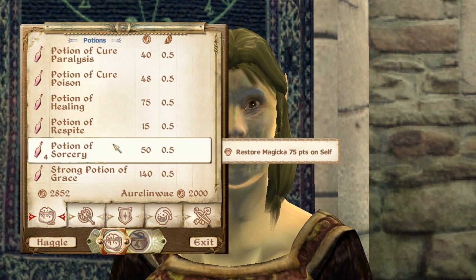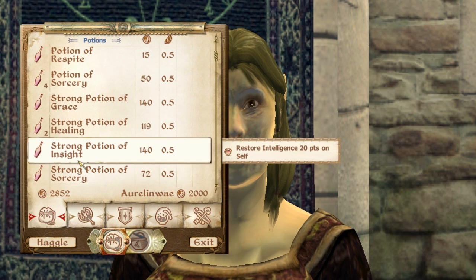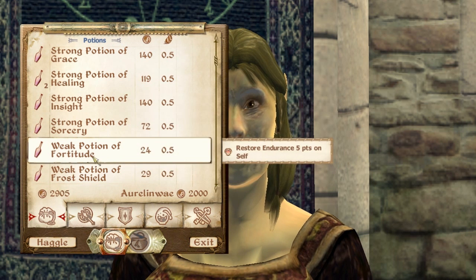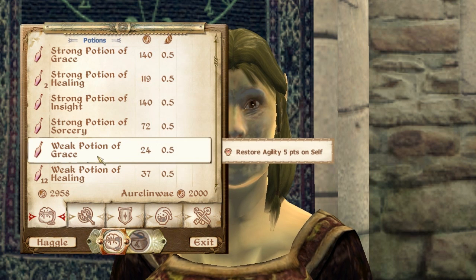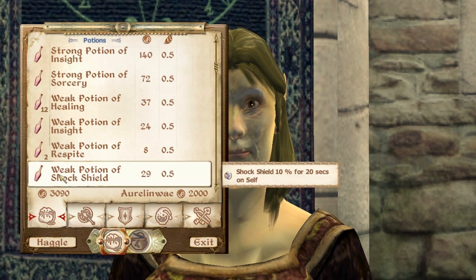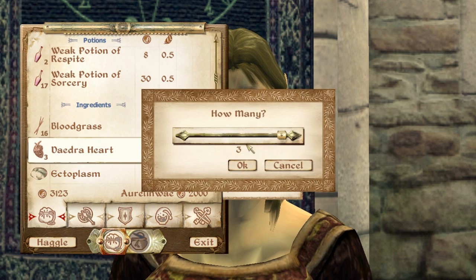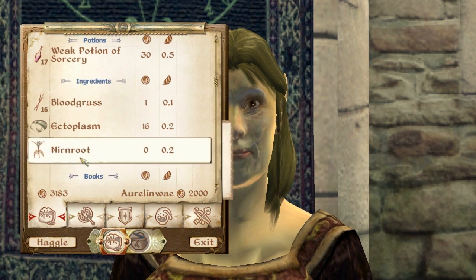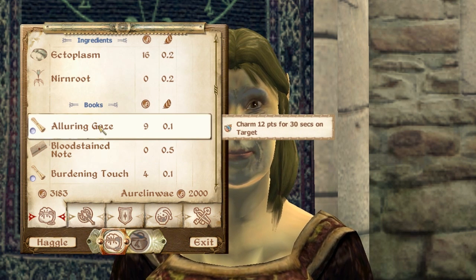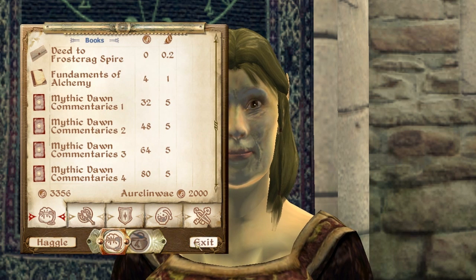Insight, I don't really need. Fatigue, sorcery, grace, strong insight — don't really care about Charisma too much. Fire Shield, I don't think I need. Not too concerned with Night Eye. Can get rid of the shields. Three hearts — get 60 gold for those. Hang on to the Ectoplasm. These scrolls — I'm gonna get rid of these scrolls. Okay, and we'll hang on to the rest of this. Now buying.